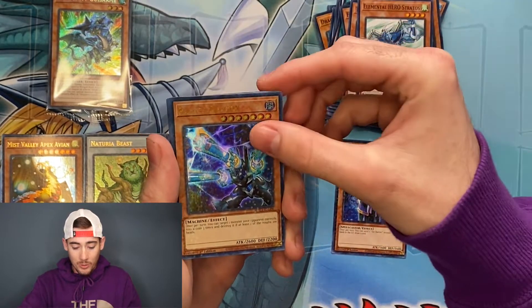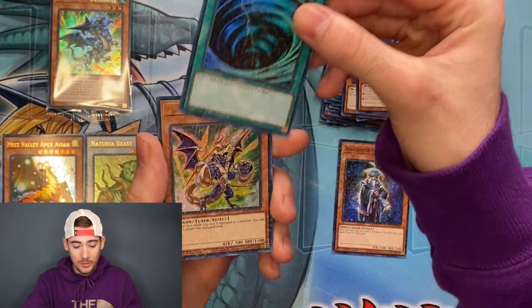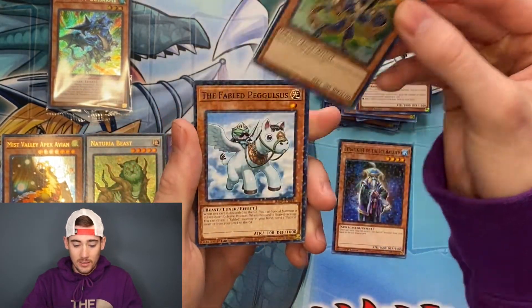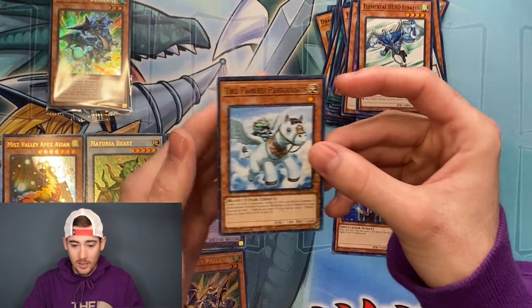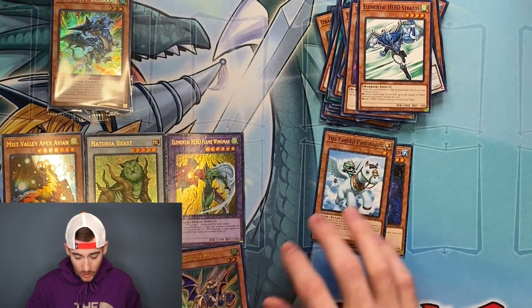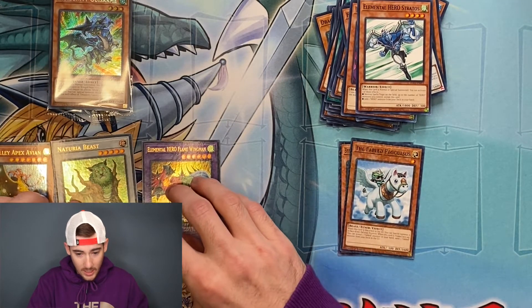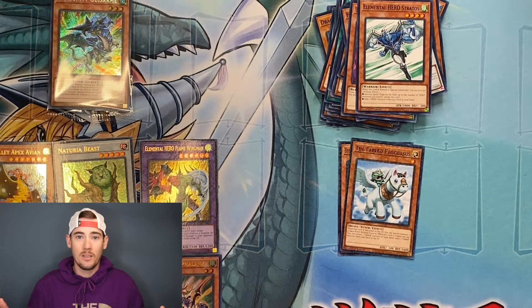Here we go. Beryl Dragon once again, Mystical Space Typhoon, and Dragoonity Phalanx, with Fabled Pegalsus as the Dual Terminal common. So those three we did get yesterday. And that is the end of the first box — let's get into the second one.